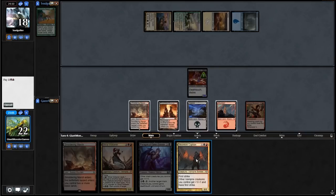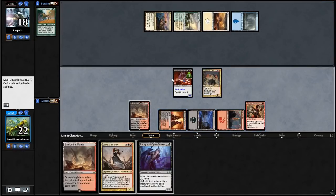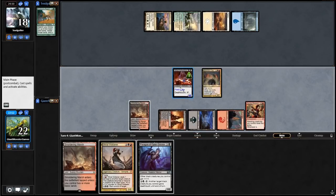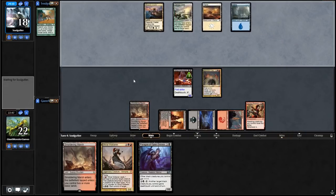I think Stormkirk Captain is going to be better technically, because it's going to give this guy immediately a plus one, plus one, which is good. Then next turn when we swing with this guy... I didn't attack. Didn't attack. Stupid me — give our opponent a fighting chance, I guess.